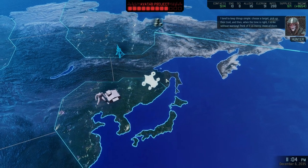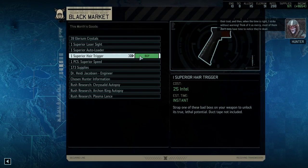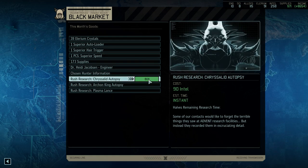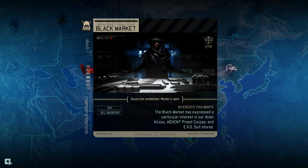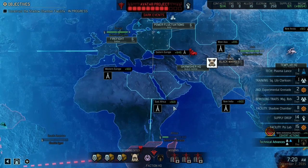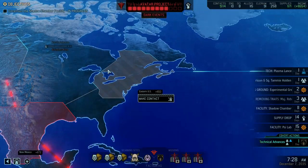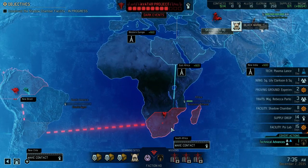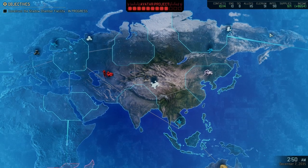I tend to keep things simple - choose a target, pick up their trail, and then when the time is right, I strike without warning. Think of it as mercy. Laser sight - could halve the covert action time, but no point spending intel on that. I'll go for another Hair Trigger. I really want to, but I've got nothing to really use it on. Need some more modular cannons. 160 intel - it's doable. I think this is the place we want to go to. We'll build the thing down there and then expand. It'll eat up a bunch of our intel, but we had a bit, so it's okay. Let's scan here for a bit.